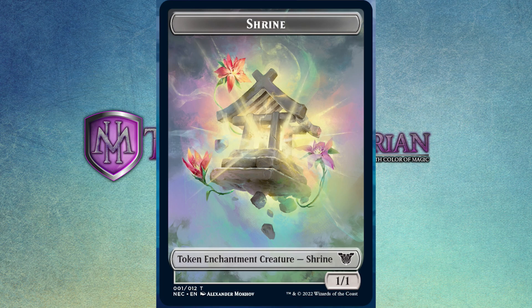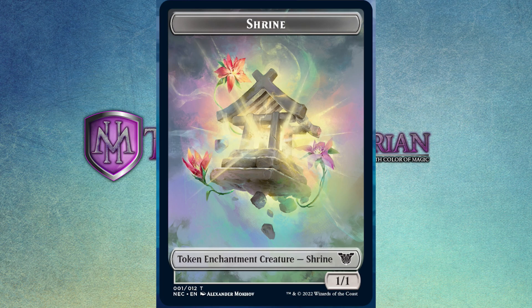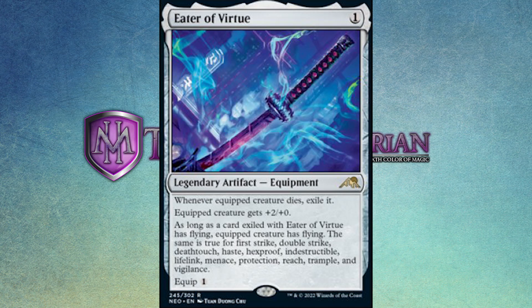Let us move on to the sword that is so wrong. This is Eater of Virtue — a crazy concept. One mana gets you a legendary artifact equipment. Whenever the equipped creature dies, exile it. The equipped creature gets plus two, plus zero. Here's how it works: as long as a card exiled with Eater of Virtue has flying, the equipped creature has flying.